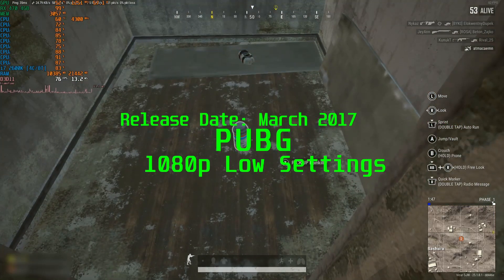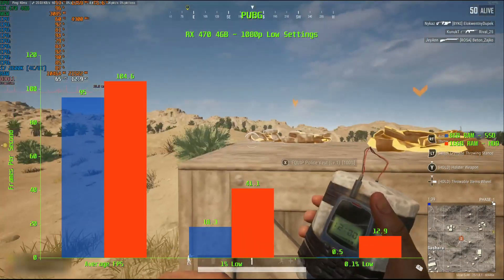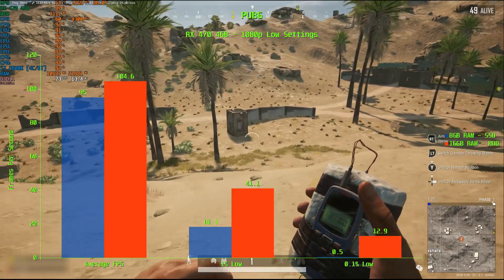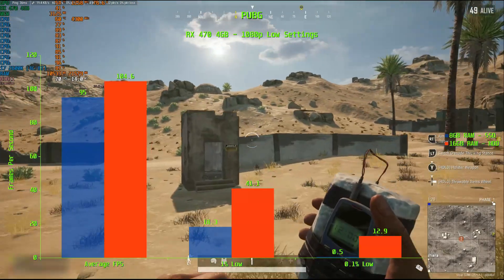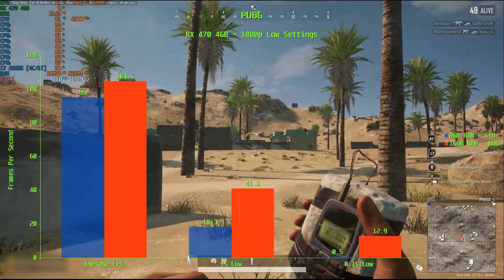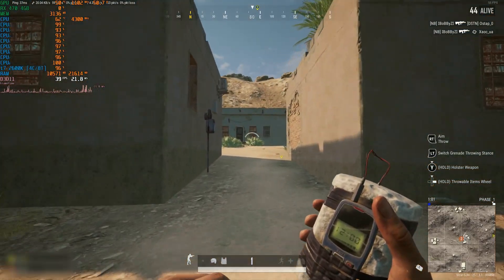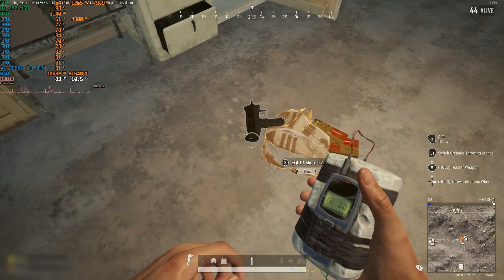PUBG is certainly much happier running on 16GB of RAM, with the 16GB config scoring 10 FPS higher than the SSD at 104.6 FPS, compared to 95 FPS for the SSD. We see a sharp drop for both at the 1% low, with 16GB dropping to 41.1 FPS and the SSD dropping further to 18.3 FPS. At the 0.1% low, it's bad for 16GB at 12.9 FPS but even worse for the SSD at just 0.5 FPS. PUBG is a demanding title, and the system overall is not really up to it, but 16GB of RAM provides the slightly better experience.